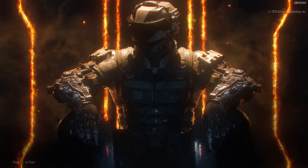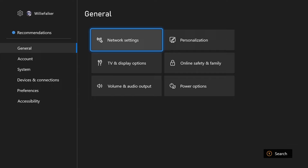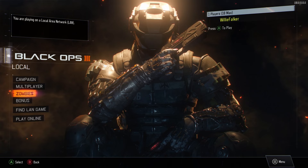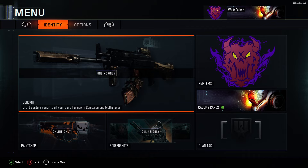Once your console's offline, go ahead and launch up Black Ops 3. Once you're on this menu, go ahead and press A, and then we can go back into our settings and connect our console back to the internet. Then back into Black Ops 3, go down to Play Online, but when you hit Play Online for the second time, you're going to want to back out and go straight into the menu — so Play Online, B, and then Menu.